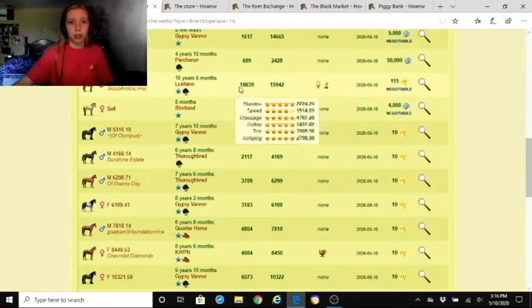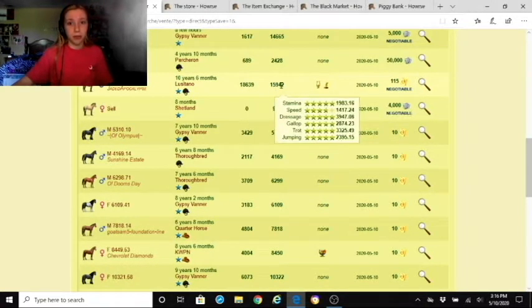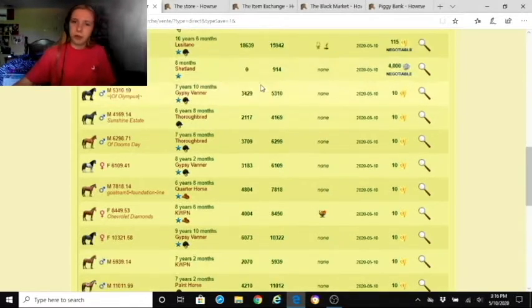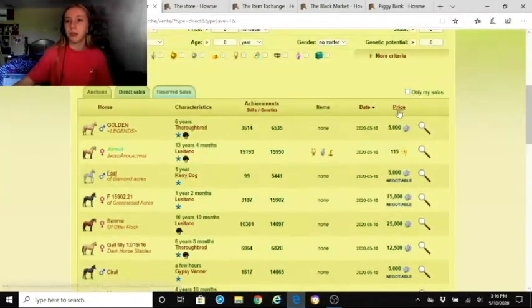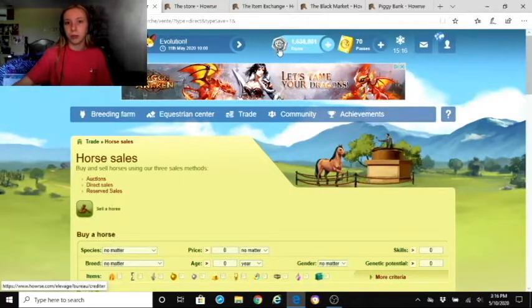As long as you bloop them correctly, like this one which has been blooped to nearly maximum ability, you can see the currency price right here. This would be in equines — based on the little symbol — whereas others would be in passes, which shows a gold symbol and icon.